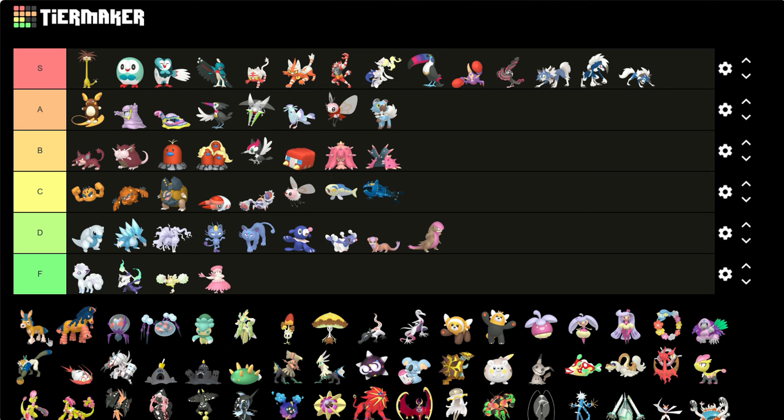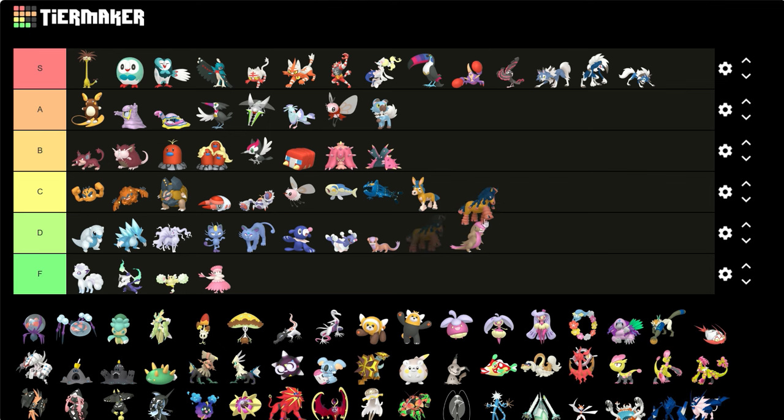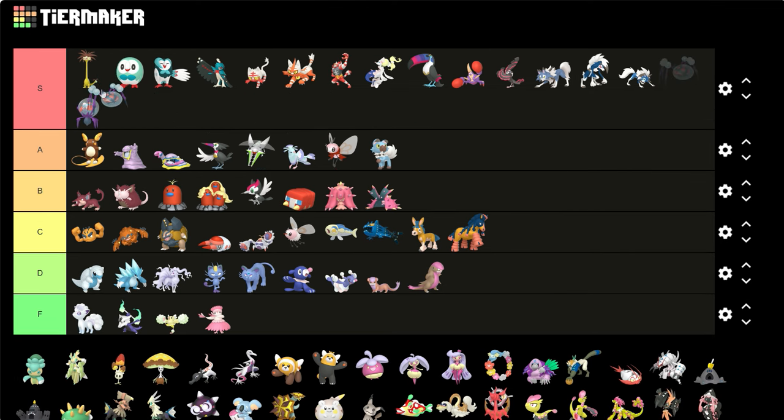Mudbray — it's yellow, it's okay. Same thing as Geodude, it's okay, it's a cool yellow. Mudsdale about the same thing. Dewpider and Araquanid — easy S's, these are such good color shinies. They actually look like they belong in a Spider-Man comic. Put those colors on a Spider-Man suit, I swear to god it'll work.